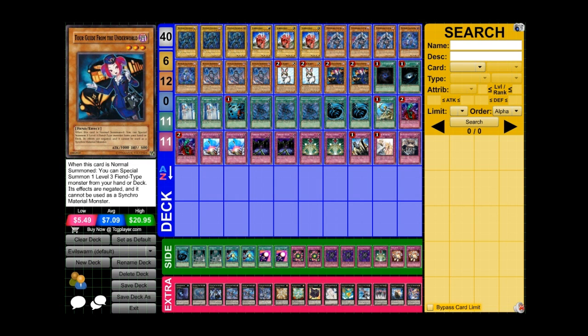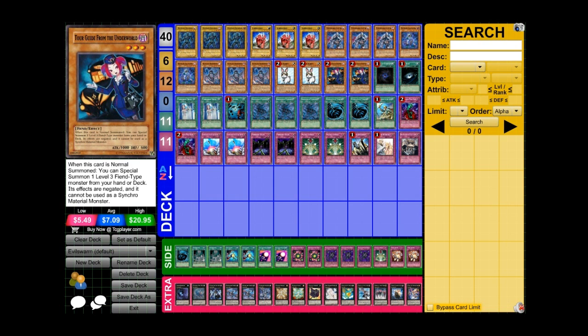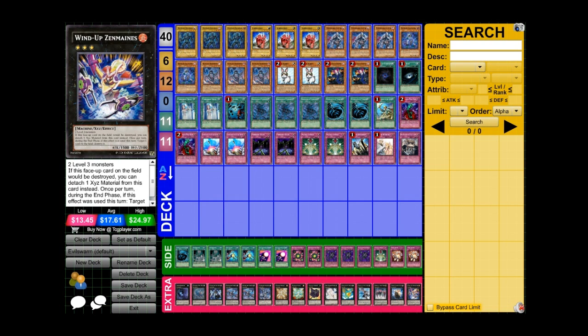Also because of the six vanilla monsters we run, Tour Guide of course — there's no Night Assailant, there's no level three mimic, it's just irrelevant. You just need Tour Guide to go into Leviair. That's why I don't even run that many rank threes — I only run Leviair, and that's when I need it.